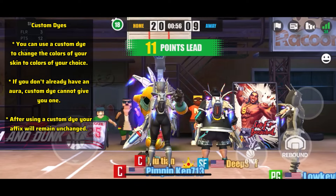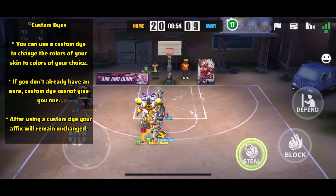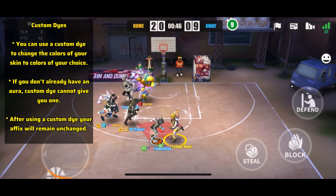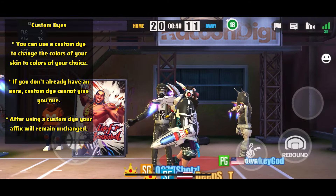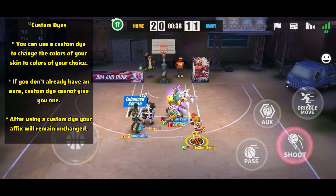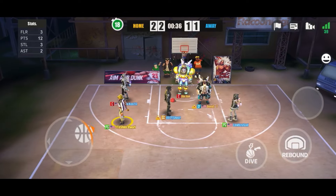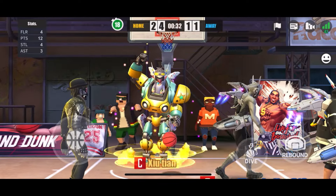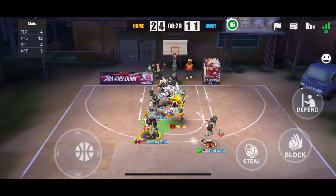Custom dyes let you change the colors of your skin to colors of your choice without relying on RNG. They're quite expensive though. If you don't already have an aura, a custom dye cannot give you one — there is no option for a custom dye to add an aura. So if you want an aura on your custom dye, make sure you have one before customizing, otherwise you'll end up re-rolling and wasting your investment. After a custom dye, your affixes remain unchanged — you don't have to worry about losing them. Before doing a custom dye, make sure you already have your aura if you want one, and make sure you have both affixes you actually want, because otherwise you'll have to throw away your investment to search for them.